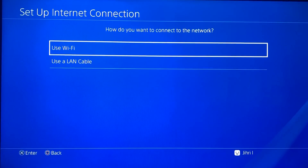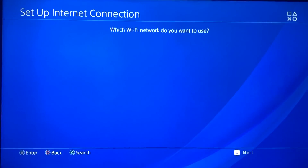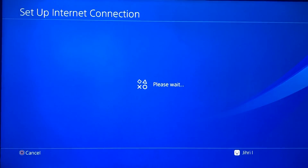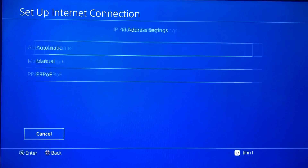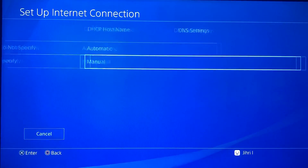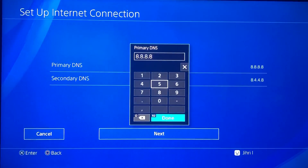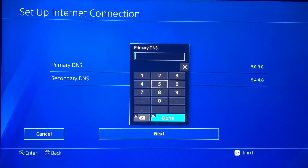So to delete it and go back to default, go to Use Wi-Fi, Custom, choose your Wi-Fi, set to Automatic, Automatic, Manual — and just delete the DNS code off by pressing Square, then Square again, and then R2.